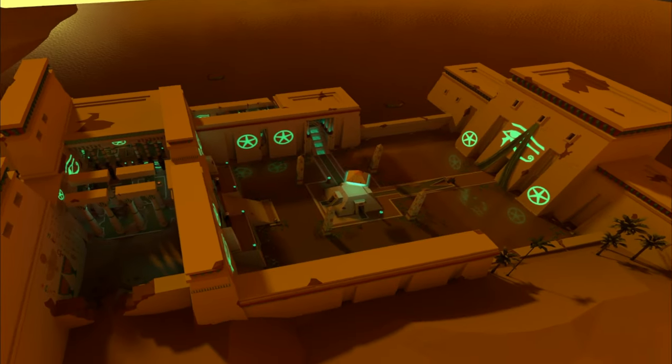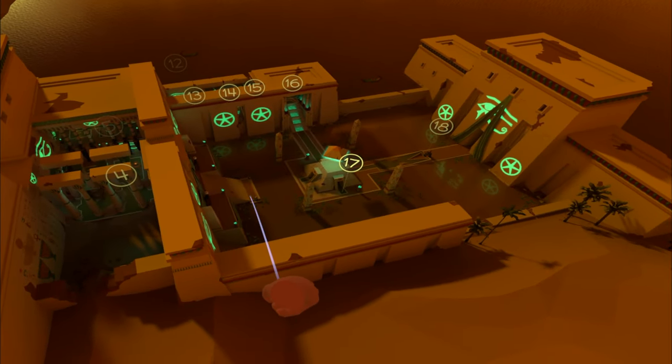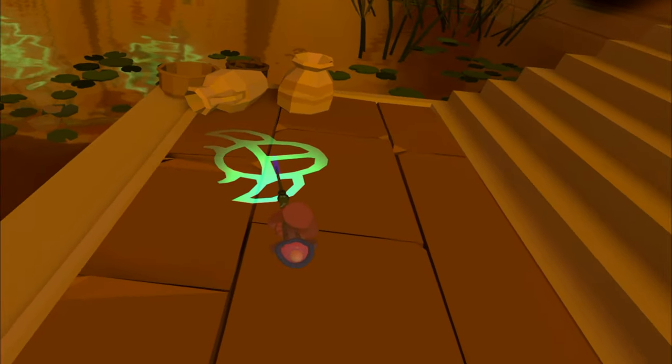For this next one, it's a little tricky. We're going to aim down to the bottom of the stairs, and we'll turn around, and you'll see the next clue right there on the floor.